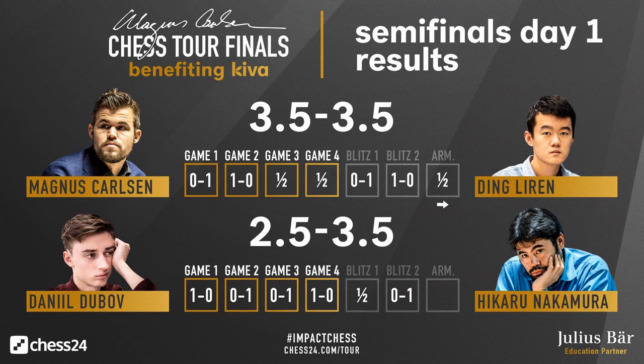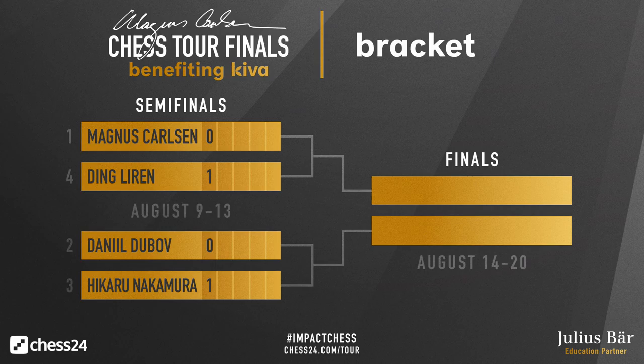In the other pairing, Daniel Dubov against Hikaru Nakamura was also very exciting. Dubov won the first game, Nakamura equalized, then Hikaru won again with the Black pieces. Dubov had to win on demand with Black and did it. The first blitz game was drawn, and the second blitz game was won by Hikaru Nakamura, giving him his first point as well. So after the first round of semi-finals: Ding Liren one point, Hikaru Nakamura one point — still a lot of games to go.